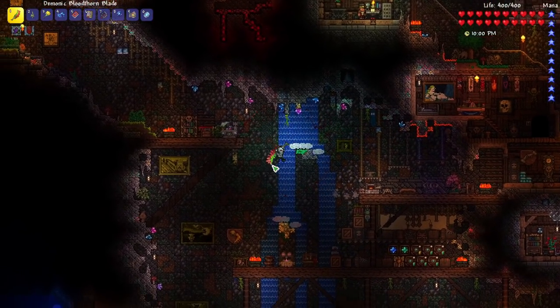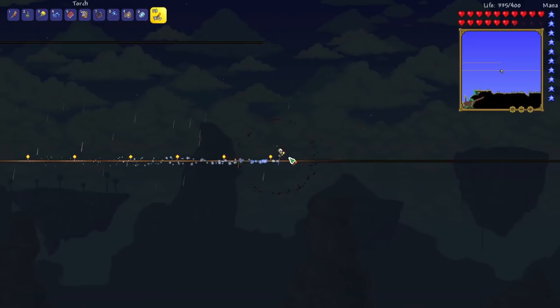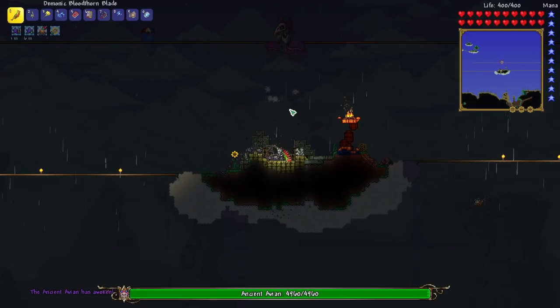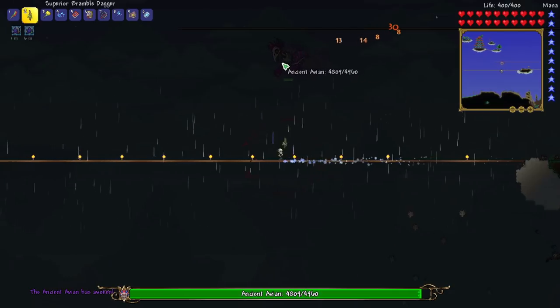Next, we can head over to the other side of our map to fight the Ancient Avian. This is the arena I built — I didn't know how long of an arena we needed; this is probably overkill. But I think all we need to do is break this, and there we go — we've got the boss. The Ancient Avian.